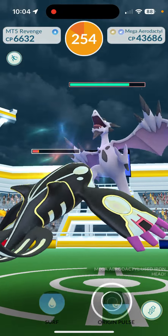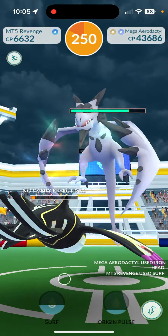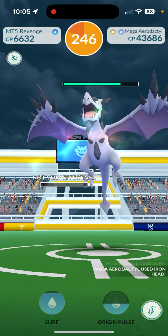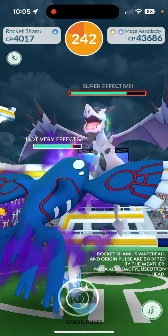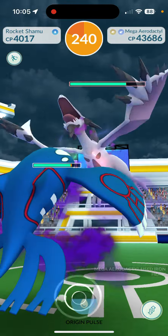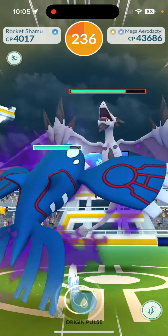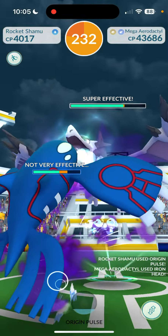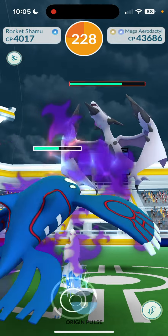Doing decent damage with Primal Kyogre, no surprise there. The goal is to get it to yellow with around 165 to 170 HP because I'm going to have to re-lobby, so I need that time. I'm going to get a Surf off here. Shadow Kyogre is now doing a little bit more damage - Shadow has weaker defense but more attack. There we go - Origin Pulse!